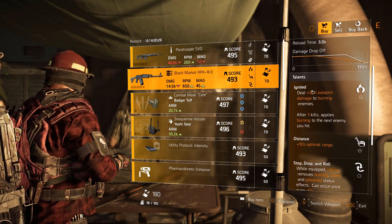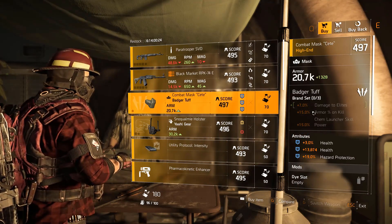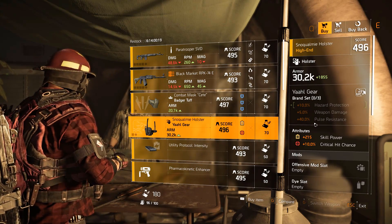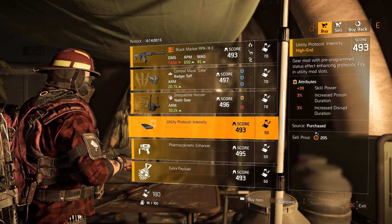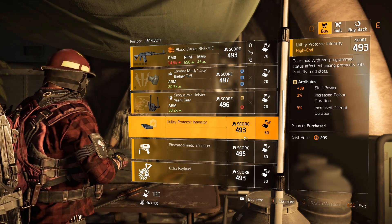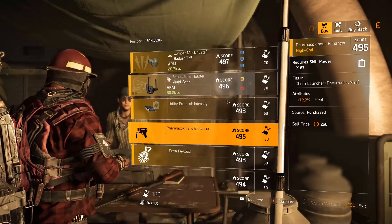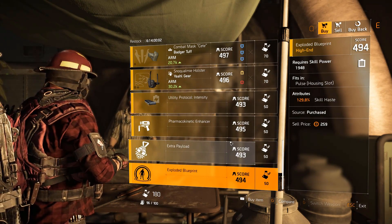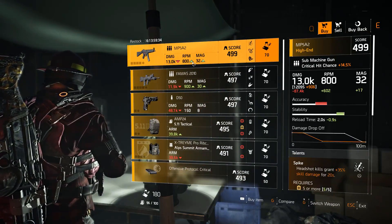Black Market RPK with Ignited, Distance, Stop Drop and Roll — 12,300 base. Badger Tough mask: 19% hazard, 13% health, 3% health. Yarl: 215 skill power, 10% crit chance with offensive and utility mod slots. Increased poison duration and increased disrupt duration — one of the worst mods I've ever seen. 72% heal for the Chem Launcher and 70% damage for the Hive. 129 skill haste for the Pulse.